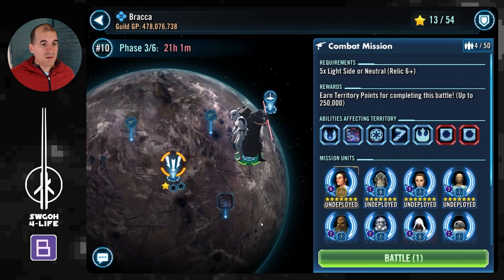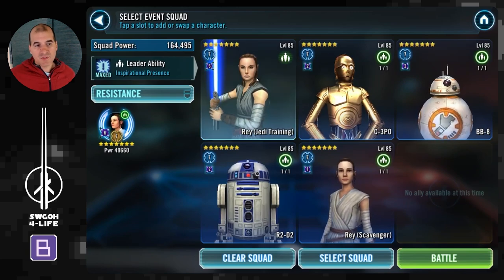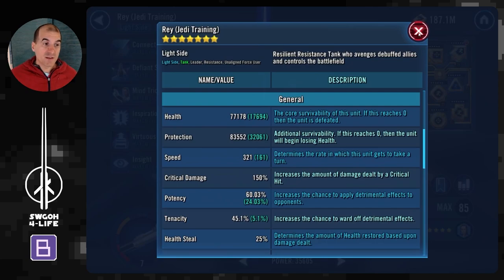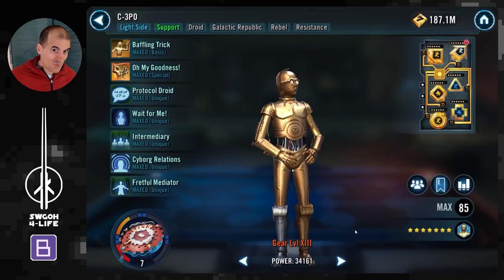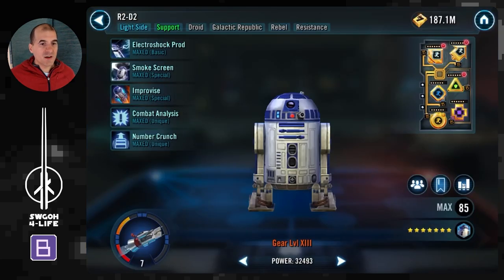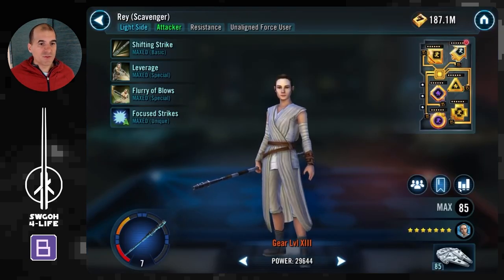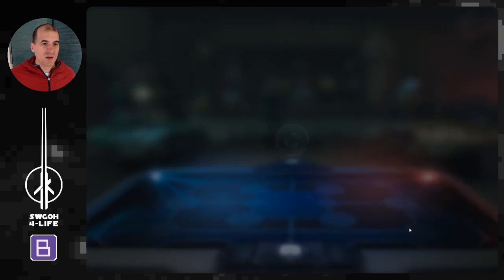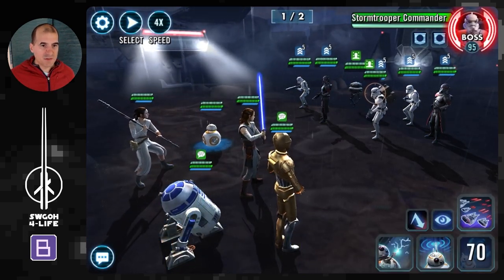Let's head over to the other light side mission where Second Sister waits in wave two. Here I'm running Rey Jedi Training again to make it more reliable. You can add Galactic Legend Rey instead of Scavenger Rey if you have her, or maybe Resistance Trooper — he gets lots of bonus turn meter — but I'd imagine most of us kept Resistance Trooper at Relic 5. You'll want to mod these guys for as much speed as you can, because the enemy is fairly quick and even with the turn meter from BB-8 you can get smashed if someone dies.